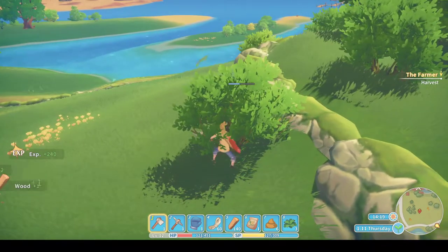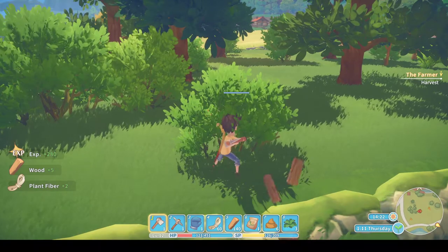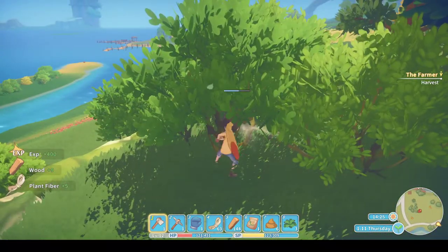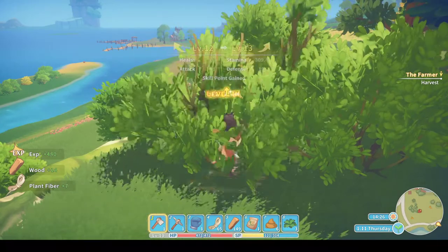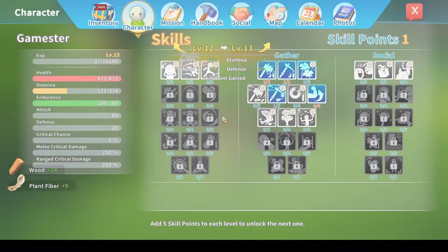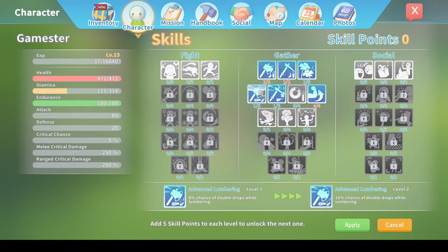I'll be able to make lots more chests — yay! I can never have enough chests. You can make bigger chests eventually. Oh, look at that — how sweet. I'm going to put this skill point into the wood chopping skill: Advanced Lumbering — 8% chance of double drops. Oh yeah! There we go, have some of that.